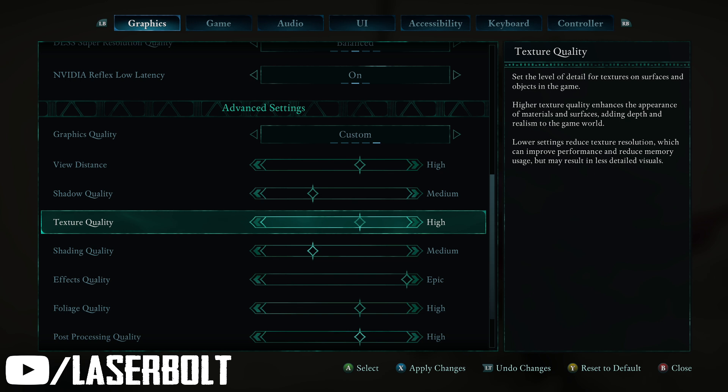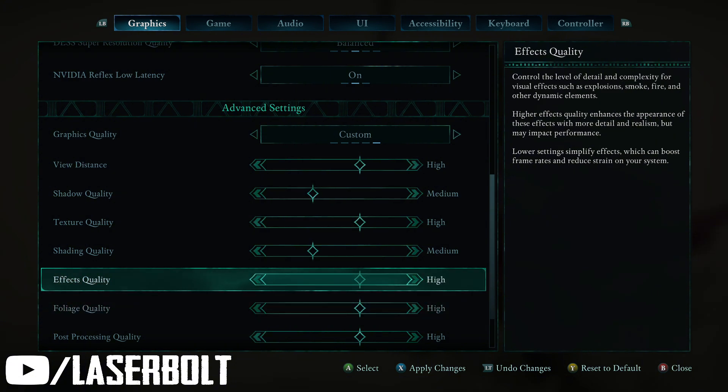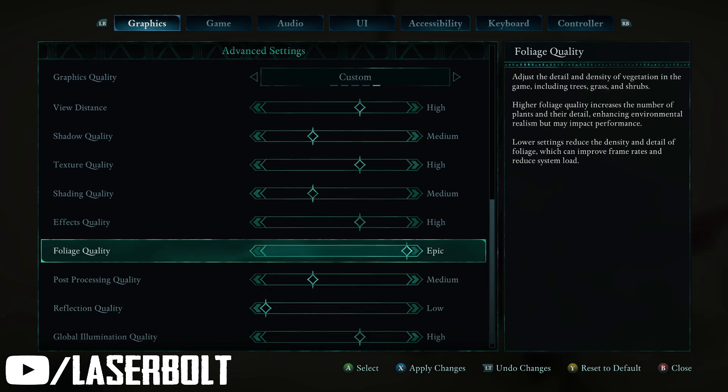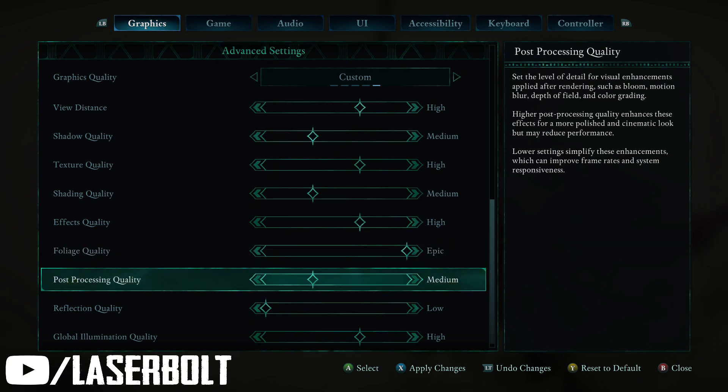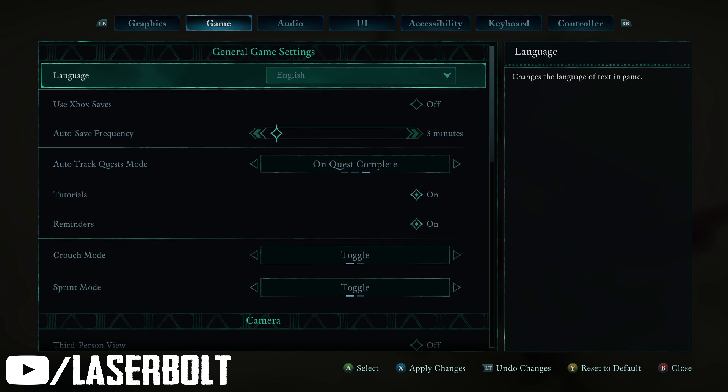For shadow quality, we're going to put that to medium. Texture quality we're going to set on high. Shading quality is going to be epic. FX quality I'm going to set to high because I want my game to run a bit better. Full light quality we'll set to medium-low. Global illumination pretty much controls a lot of the different things in the game that enhance the lighting, so I like this on high because it makes everything look much better and more alive.